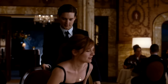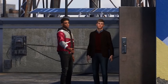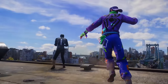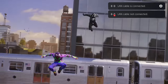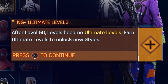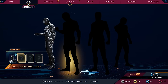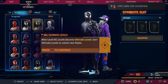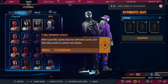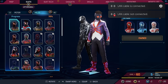It'd be great if we could have the new suits on right here. At least Miles is okay. Everything applies after level 60 - levels become Ultimate levels. So that's how we get new suit styles. Apparently what this means is I need to gain one level playing with this suit in order to unlock the styles for it. Unfortunately Miles doesn't seem to have any suit styles.